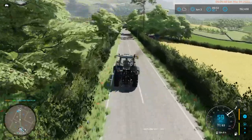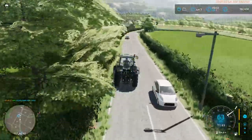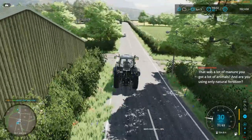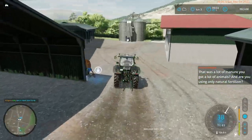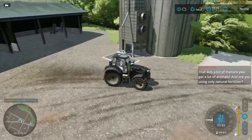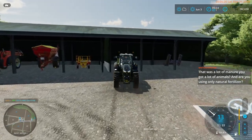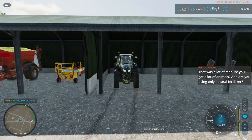That other field we now have soybeans in, straight across from the arable farm - it was plowed, we limed it, and planted it with soybeans. I didn't spread manure on it because soybeans don't require nitrogen - soybeans always have perfect nitrogen levels anyway. I think everything we need to do is done.